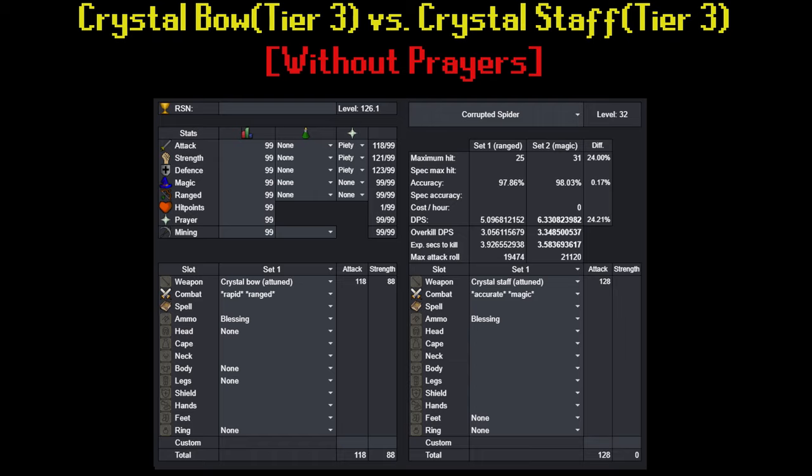This is due to the fact that the bow is balanced around rigor's large max and accuracy bonus, while the staff only gets a minor accuracy boost from augury. If you have some weird combination of prayer scrolls and levels, then you should use the DPS calculator in the description to figure out if it's worth it to prioritize one weapon over the other. Generally, if there's about a 5% DPS difference or less, I would say just pick whichever one you get first.